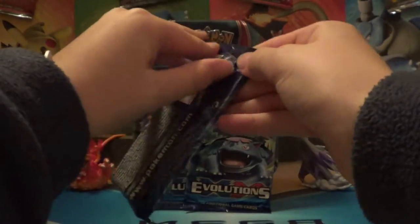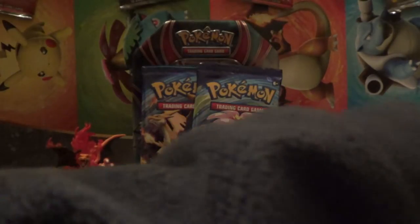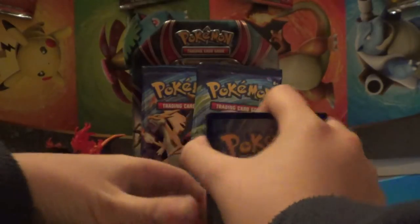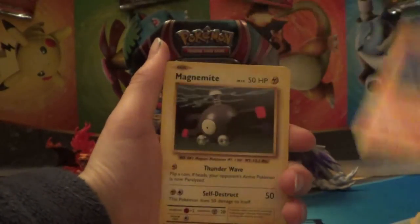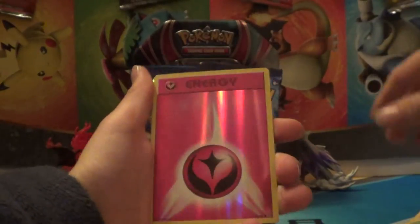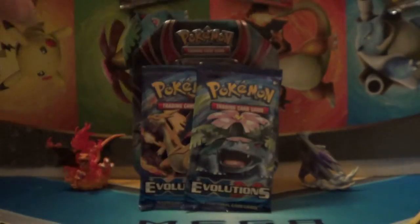First we have the Blastoise Pack. Let's see from the back - they don't want to show you guys the codes, because then it'll spoil if there's anything good. Full art, Porygon, Pokedex, Ponyta, Magnemite, Pikachu, Machop, Weedle. We have a Holo Fairy Energy, it's nice, and the first rare is a Dragonite EX. I've never seen one before until now.